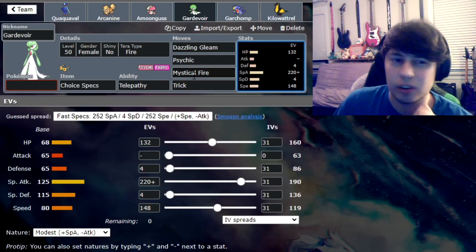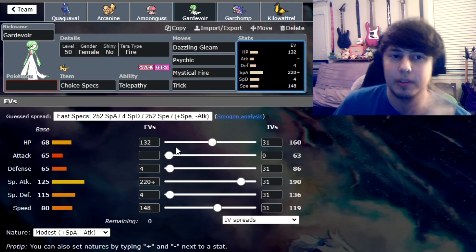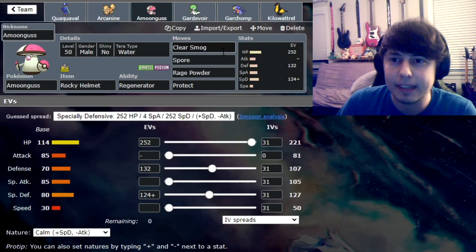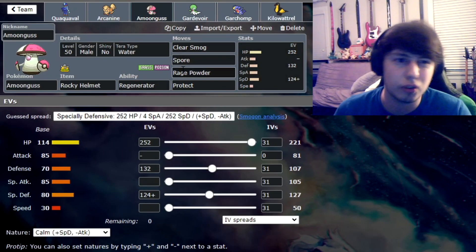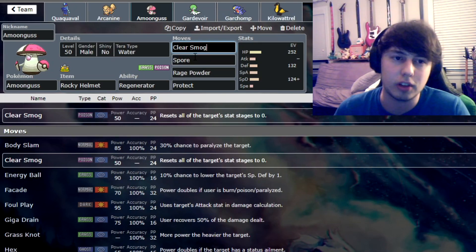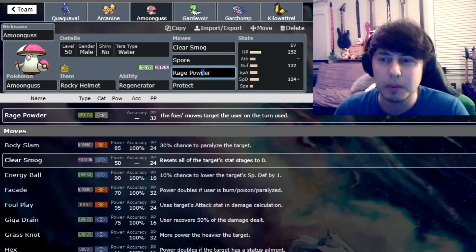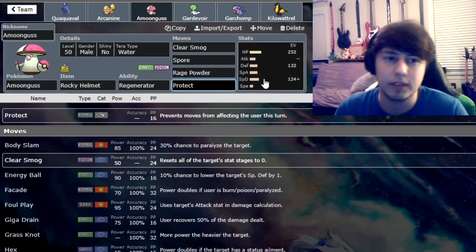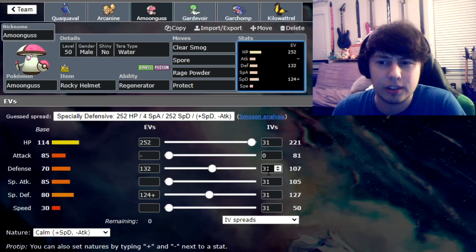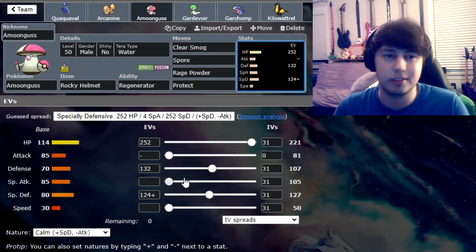We can also maybe even cripple something bulky like Dondozo if we can Trick them right before they Rest or Substitute. Could win us some games. Then we have Amoongus — this is kind of the Dondozo counter, kind of the Trick Room counter. It's the only defensive Pokemon on this team of fully offensive threats. We've got Clear Smog for Dondozo and other setup Pokemon. Spore puts things to sleep, which is super good against Trick Room — it's our one way to deny it. Rage Powder to redirect away from our frail Pokemon, and then Protect, obviously.